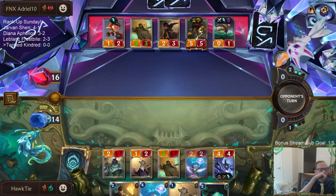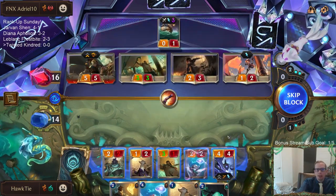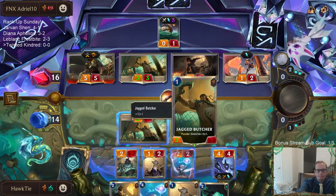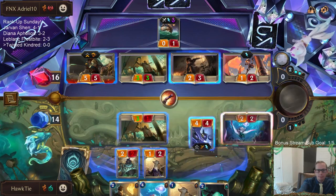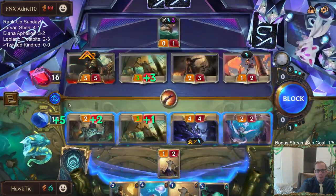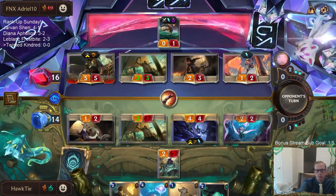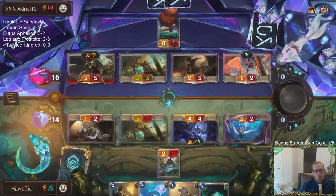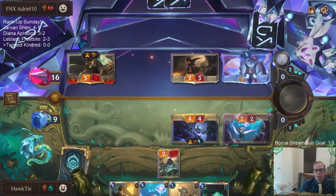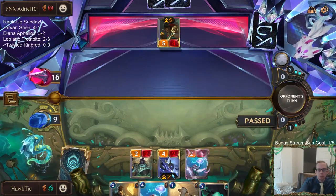Go Hard works very well with Kindred. The bad news is we're just going to be marking this Powder Keg. Oh wait — Powder Keg dies, so never mind. We still killed someone on the mark though.